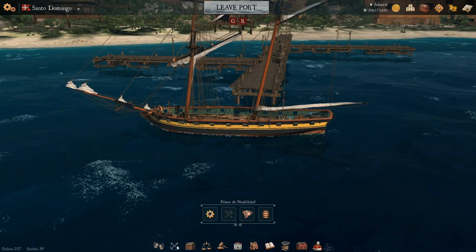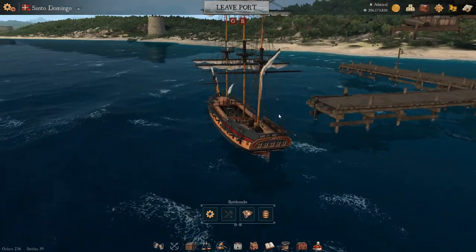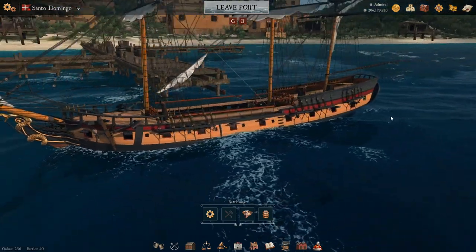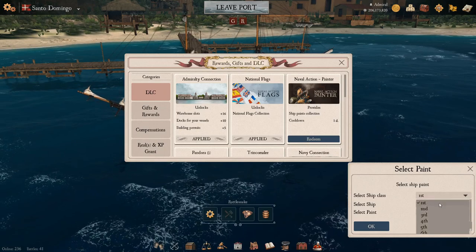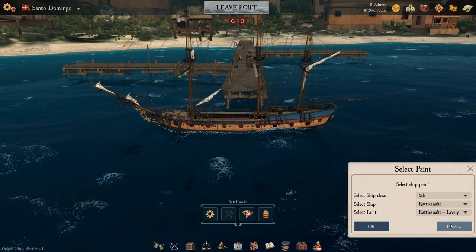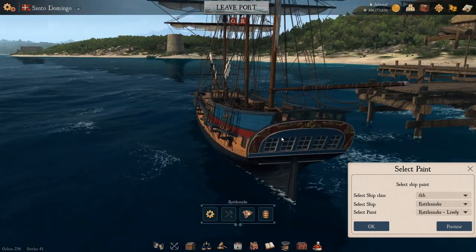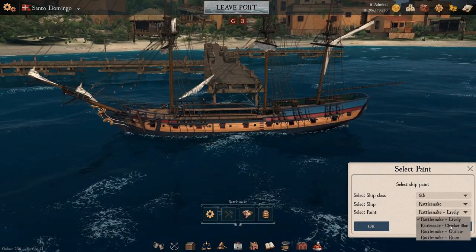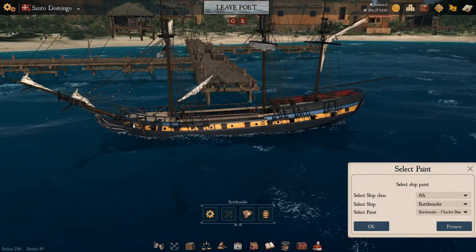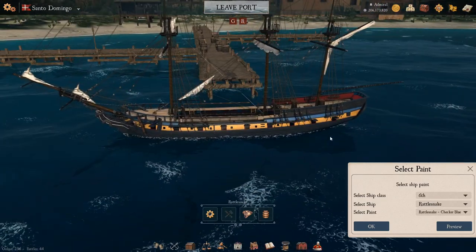Next up comes the Rattlesnake. A plum little vessel with nice details and nice basic colors — I do like the stone details on it, and the big Rattlesnake on the front. The first paint option is called Lively: it just adds a few details of color, green and blue on the rear, changes the rear to blue too, a bit more colorful. Next up is Checker Blue — changing both interior deck coloring and side colors. A broad yellow line, a blue detail line, silver at gun ports, and grayed at the rear. Very good color.